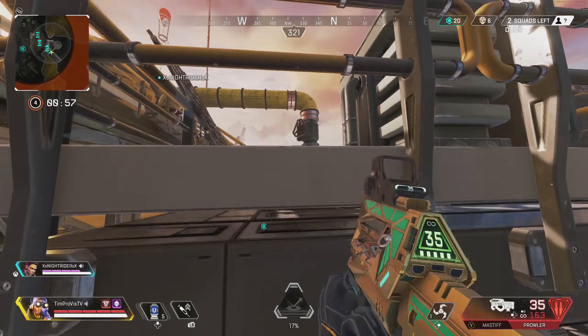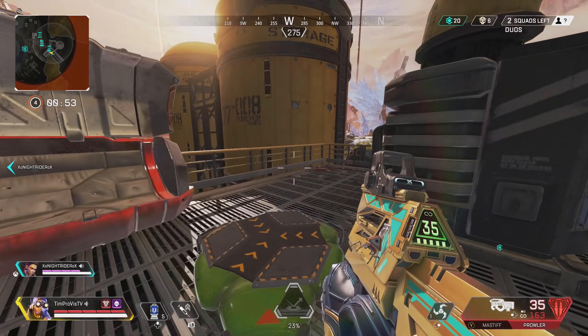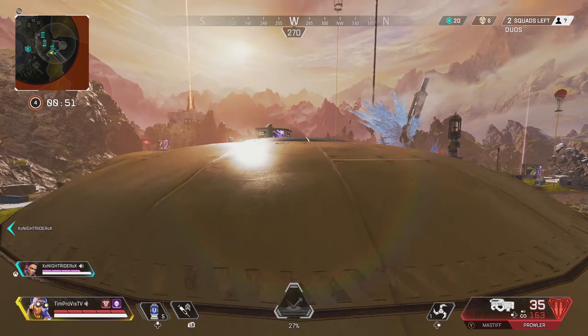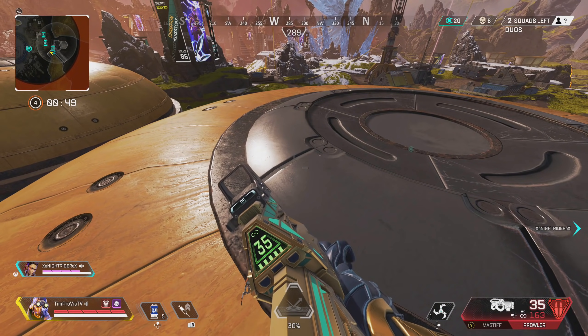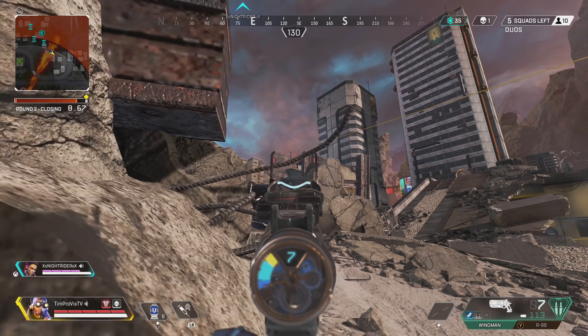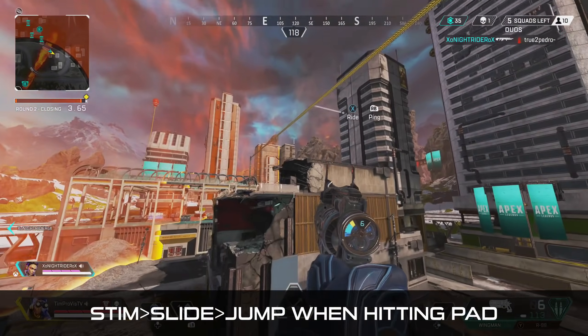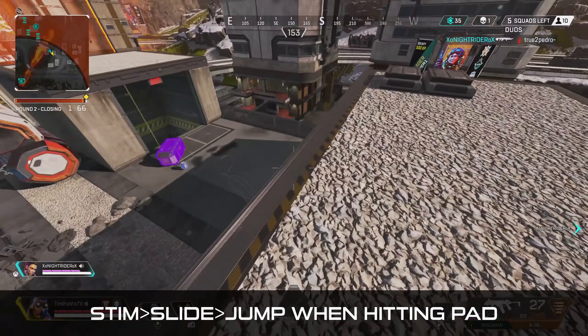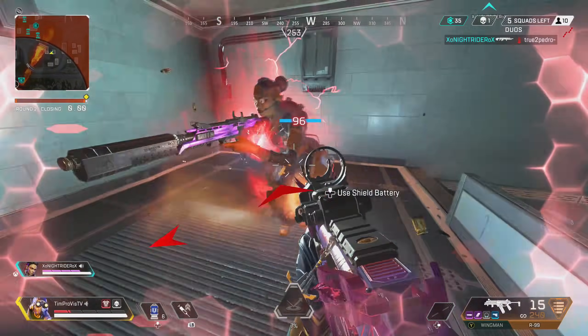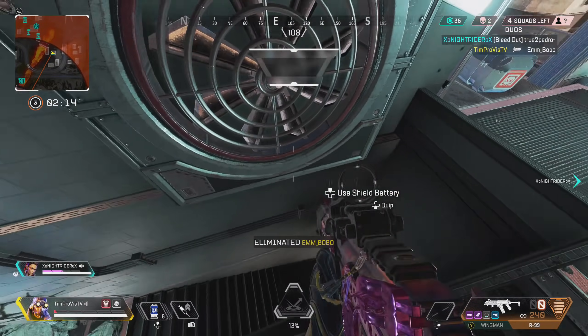The best moment to use this double jump is when you are starting to lose momentum — just as you begin coming back down or right after the peak height of your jump. A pro tip to get extra height and distance from your jump pad launch is to jump just as you are coming in contact with the pad. For the ultimate jump pad experience, stim before hitting the pad, slide onto the pad, and jump just as you are hitting it. It can take a bit to perfect, but this gives you a good boost of momentum for bigger plays.